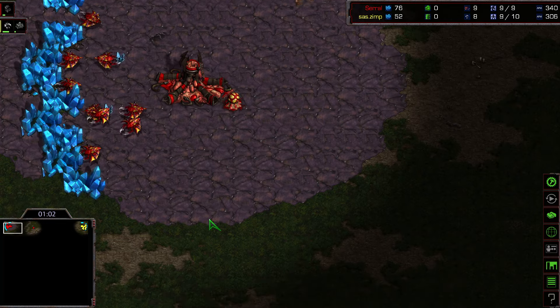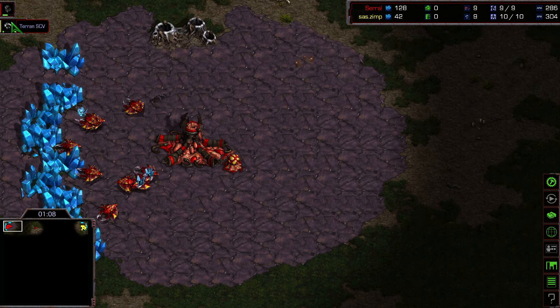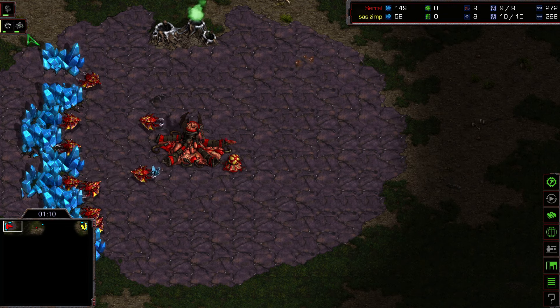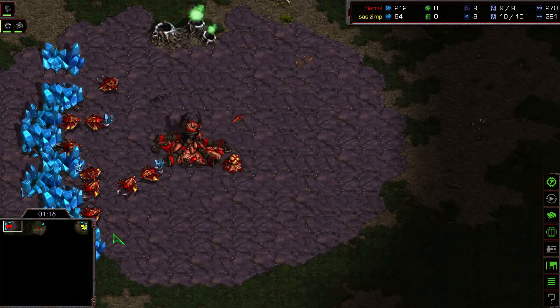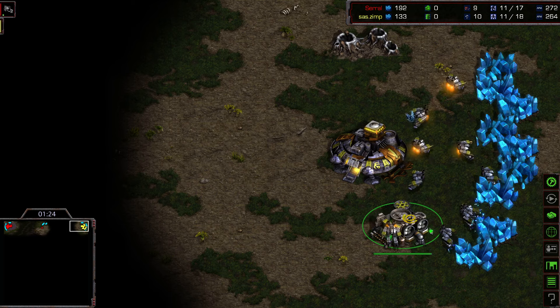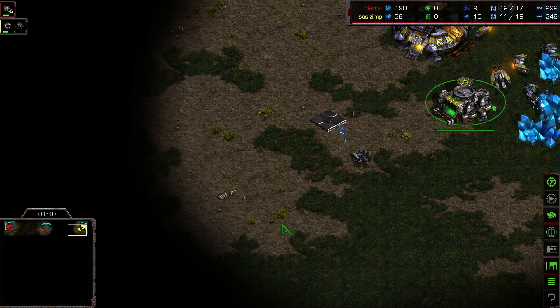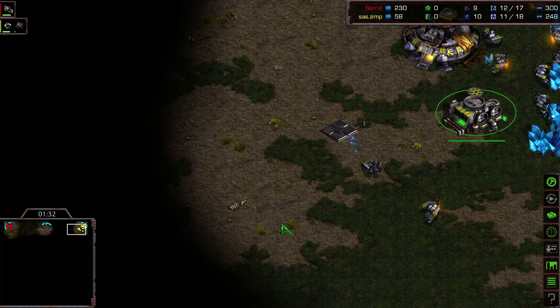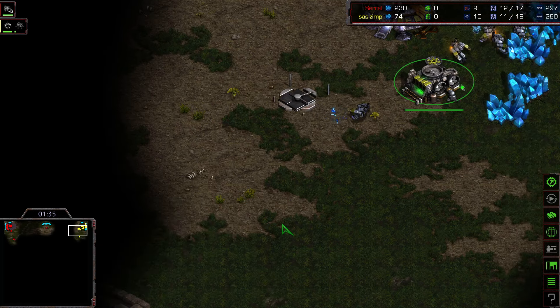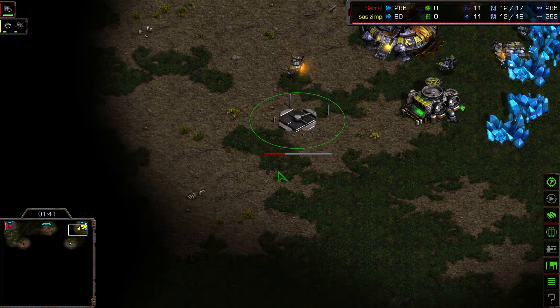Just like in the previous replay, we're going to be checking the build orders very soon. We can see the production tab in the upper left. Serral went for the Overlord and he's saving some money, so it could be a fast expansion for the world champion. Meanwhile, a casual open here for the Terran — he goes for a supply depot and will very likely continue with his barracks. It's going to be interesting to see if he goes mass barracks or transitions into mechanical builds with vultures, tanks, or goliaths like we've seen Flash do on this channel.